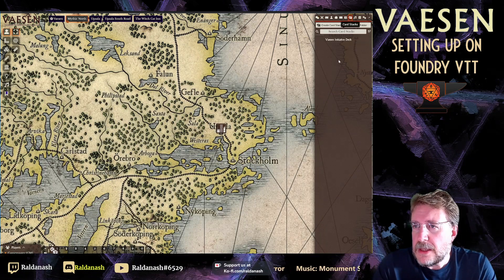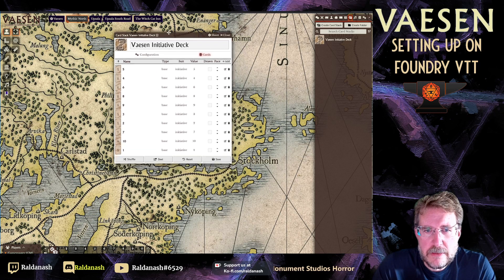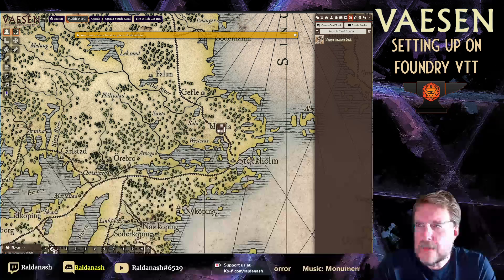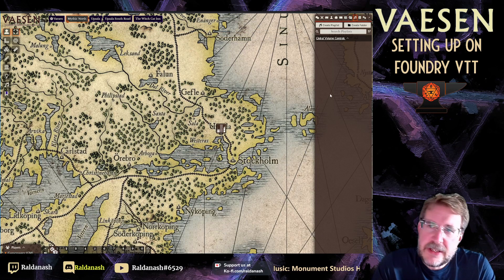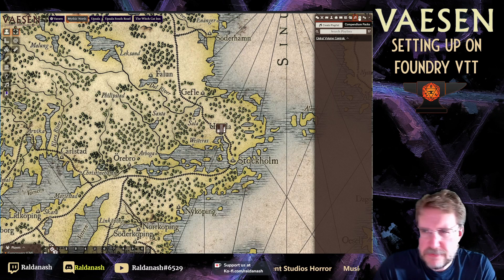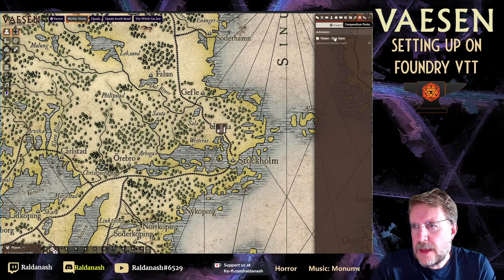You get the Vaesen Initiative deck — it's relatively simple and not quite the same as the printed one, but it looks nice and you can use it directly. What the module does not come with is the soundtrack. If you were a Kickstarter backer you could get the soundtrack, and it's available on Spotify, Deezer, and Apple Music, but it's not integrated into Foundry.